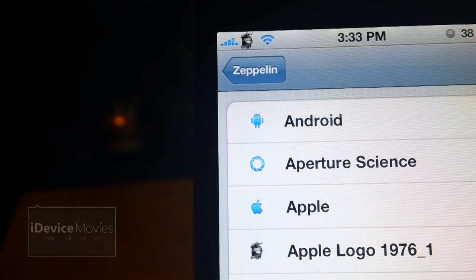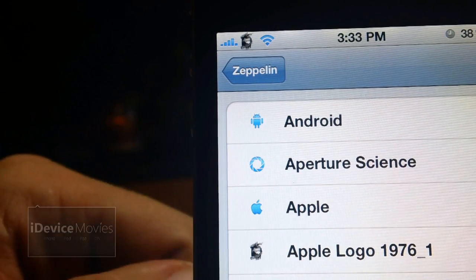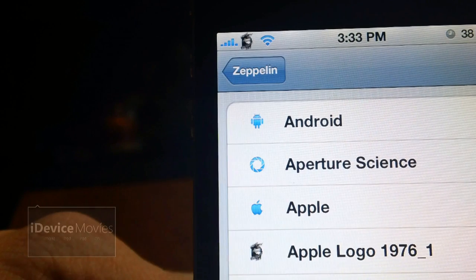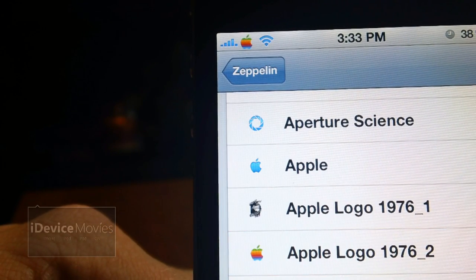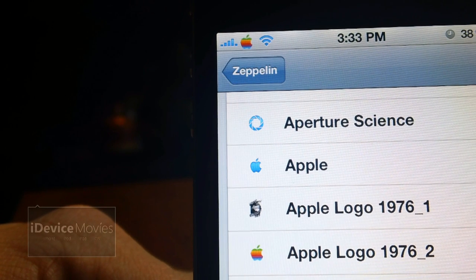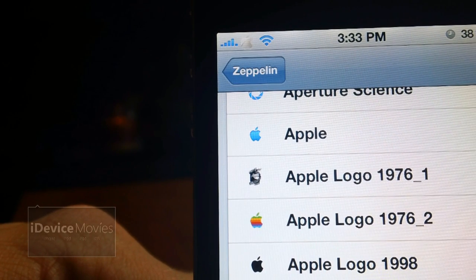Next is called Apple Evolution Logo for Zeppelin. This has some of my favorite Apple logos — I get a lot of questions about these in my videos. Apple logo 1976 number one and two — that second one is the real retro-looking Apple logo that a lot of people like. You get 1998 which is all black, 2001, 2003 which is all white, and a new one called Apple Logo 2012.